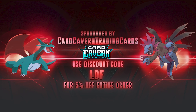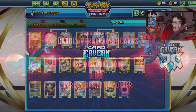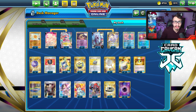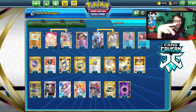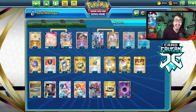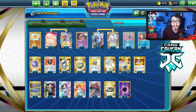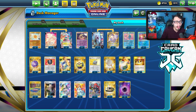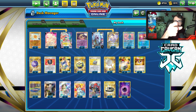Shout out to the sponsor, Cardcavern TCG, as always. If you're ever looking to get any PTCGO pack codes, get your codes over at Cardcavern — they sell codes online for the cheapest. If you're looking to get any sets like Pokémon Go or Astral Radiance, which are the two main sets to get right now, get them at Cardcavern. Use my discount code LDF for a 5% discount on your order. Help the channel, help yourself out.